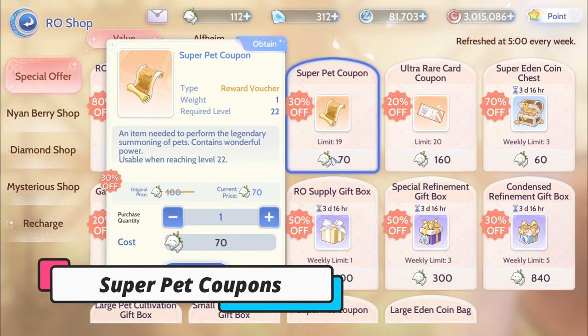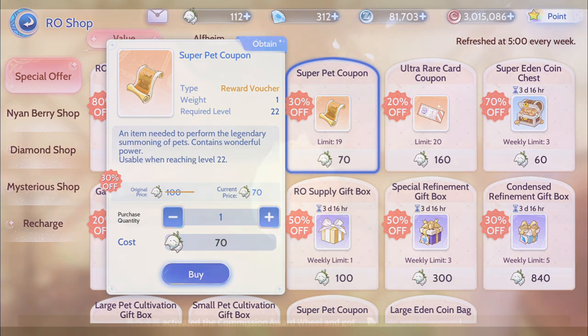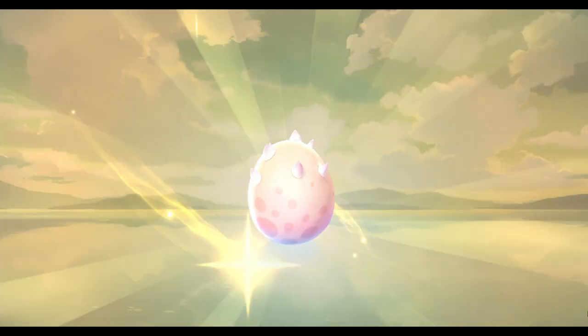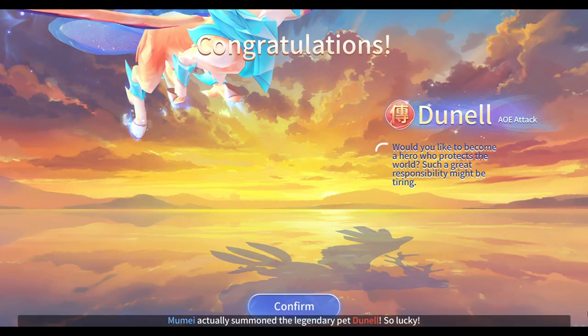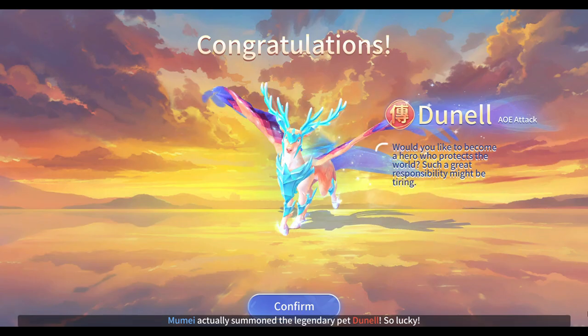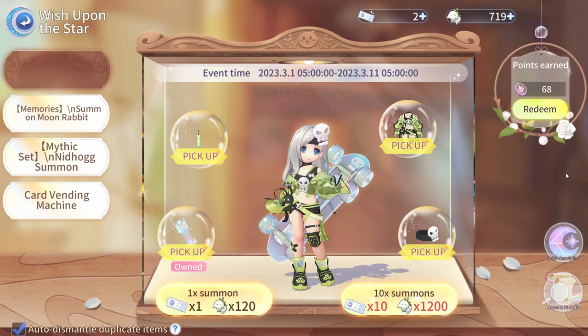Special Summoning Coupons are used to draw legendary pets. It is recommended to purchase the discounted coupons. If there is a costume with a very good bonus effect in the current gacha event, then it is also recommended to purchase it.